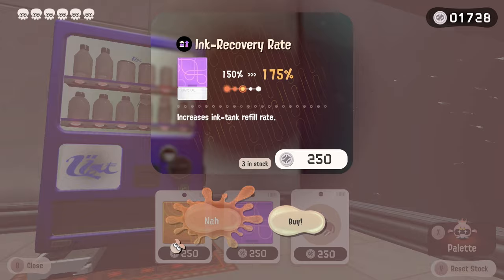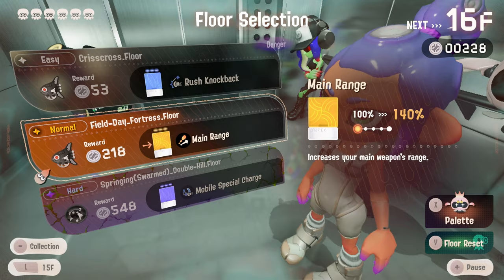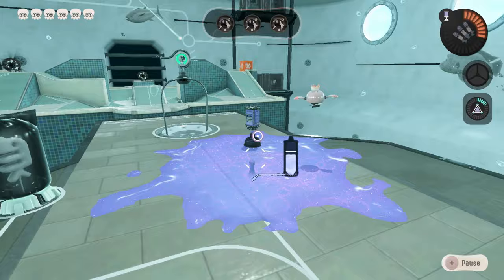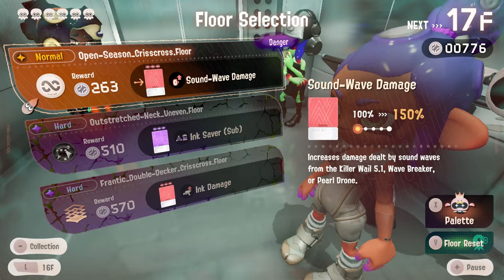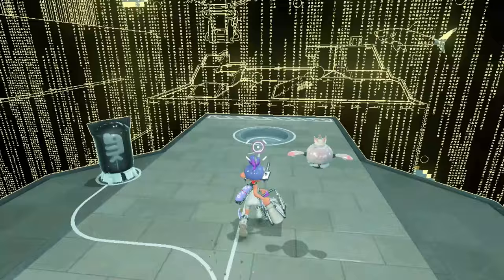Going to the vending machine — really hopeful we can bag some useful items. Splat drone, mobile special — I'll take the mobile special charge one. Reset. Main piercing — useless. Ink recovery rate — I'll take it. What happens at 300 ink recovery rate? I don't have a sub or special or main on this floor I just realized — you don't get a gun on the vending machine floor. Mobile special charge — we're gonna have a lot of special. How quickly do we refill our ink? It's almost instantaneous — we're just never running out of ink.